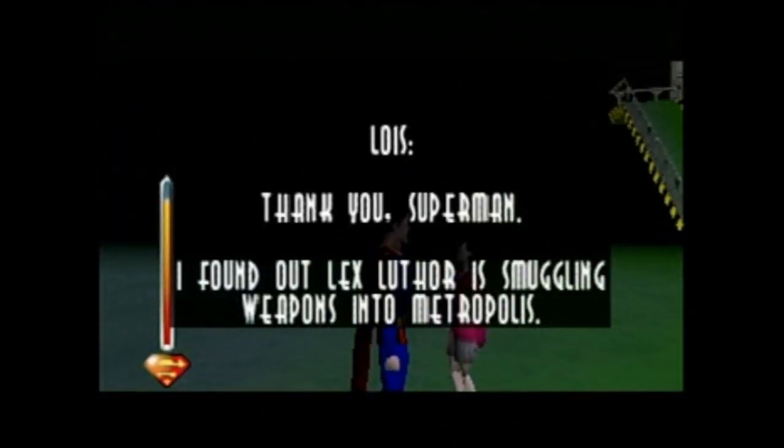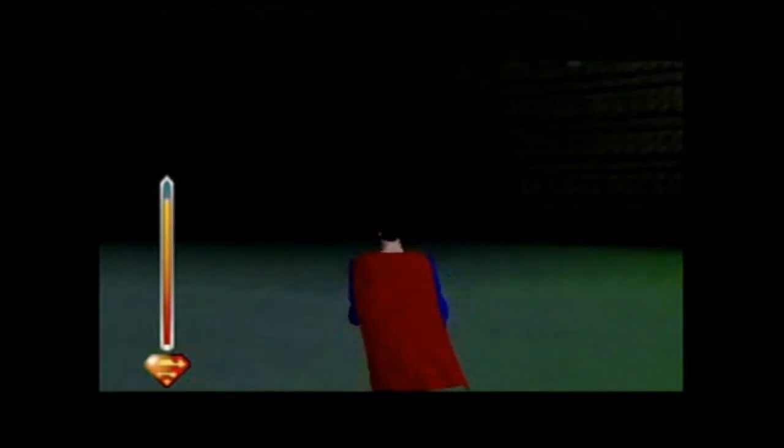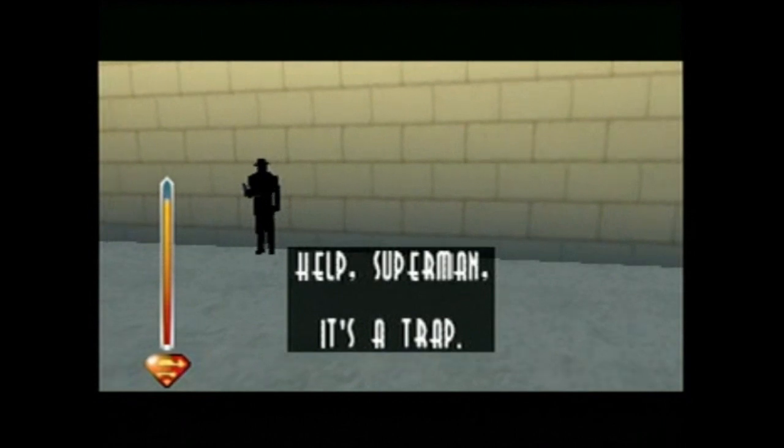After you operate the console, Lois walks out and tells you that Lex is building giant robots. Then she walks away and, literally five seconds after you just rescued her, she gets captured again.